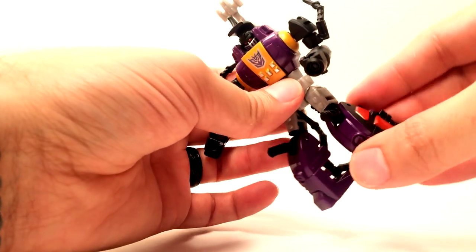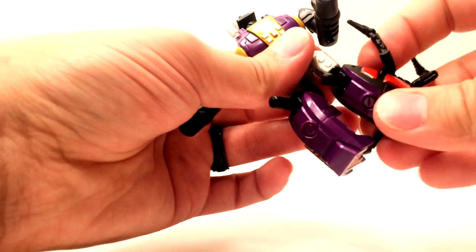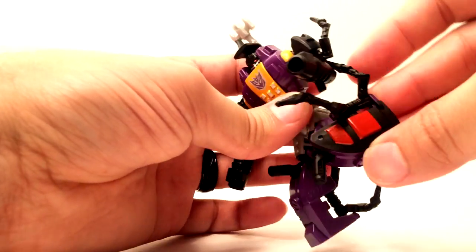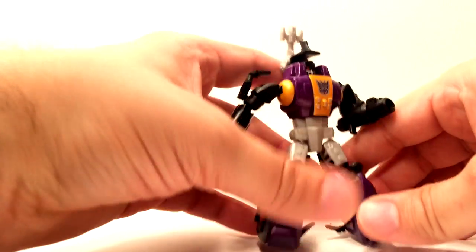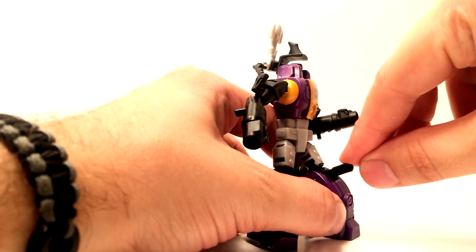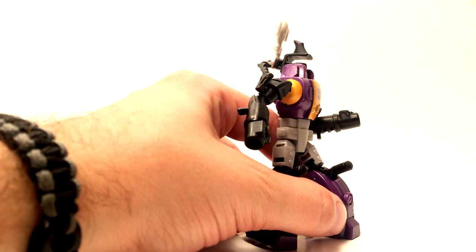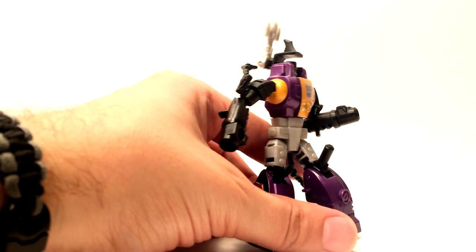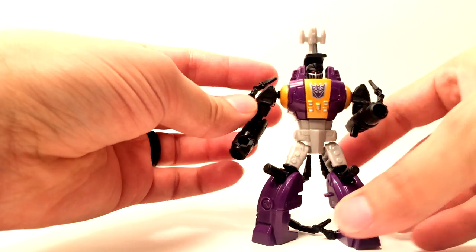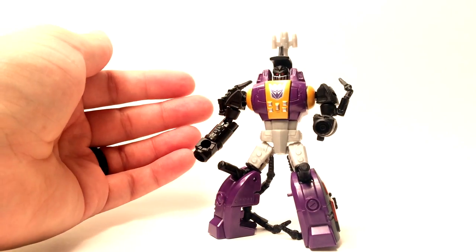And then he has a nice, deep, deep knee hinge, as well as a thigh swivel. So if you get the bug legs out of the way, he does get a good range of motion there. And also he has knee guns, and they are articulated — so he can shoot somebody in the knee, or you can aim them at the crotch. So he's got crotch-aiming, knee-mounted guns. It's a little strange, but he is a bug, so there you go.